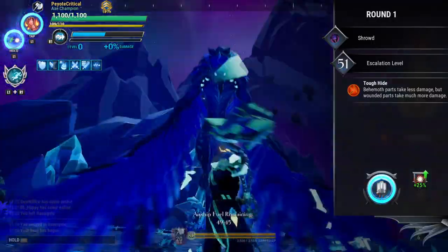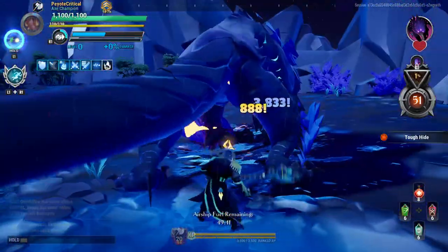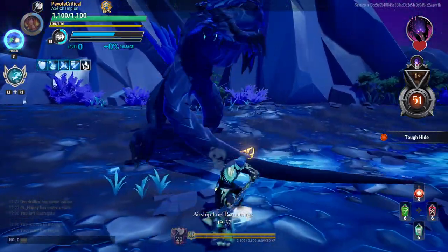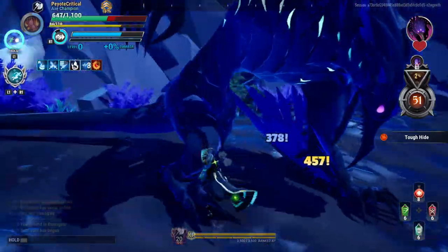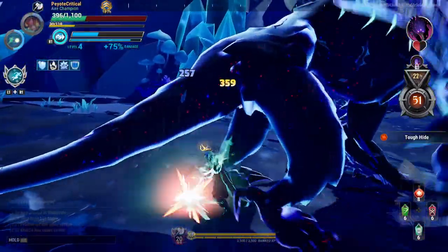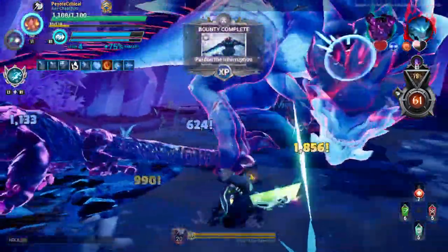Going for the tail is an easy part break that will stun the behemoth. Then go for the head to initiate another stagger. If you're fighting alone, it can be sometimes hard to target the tail as the behemoth will rotate, so try and go for the head — that will stagger it. Once it's staggered, then target the tail, and finally finish off with the limbs. By now the behemoth will be around half health, maybe less. You just have to break one to two limbs and at that point the behemoth should be dead.